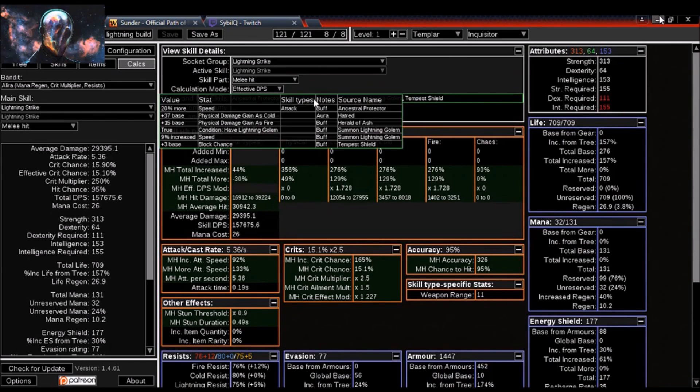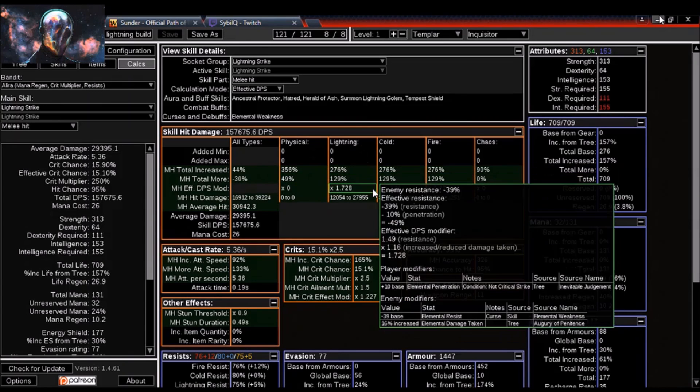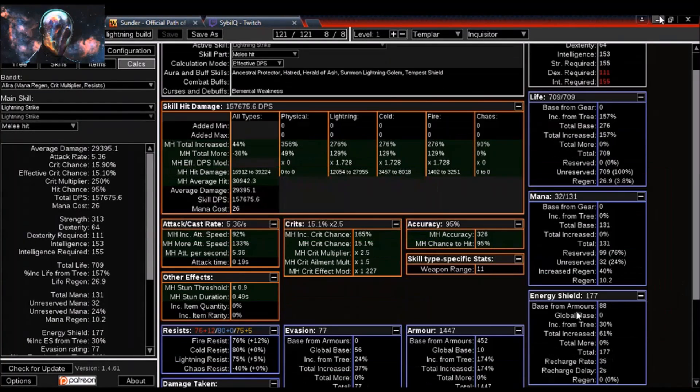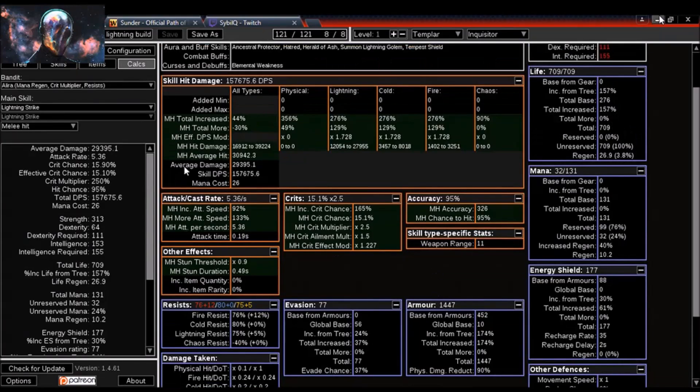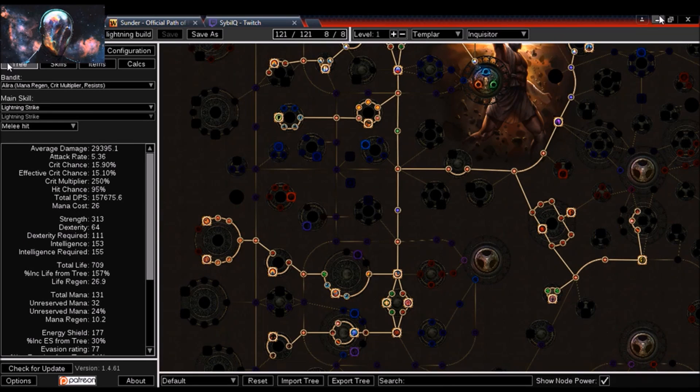Looking at the calcs, I'm getting a large amount of lightning damage and no physical damage showing because all my physical damage is being converted to lightning. The extra 50% physical conversion goes to lightning, so I'll deal a lot of lightning damage, plus extra cold damage from Hatred and extra fire damage from Herald of Ash. That's what the tree looks like in terms of damage with the planned items.